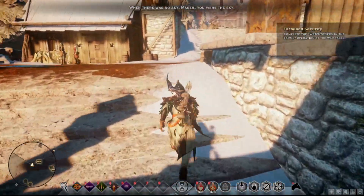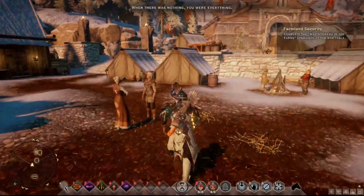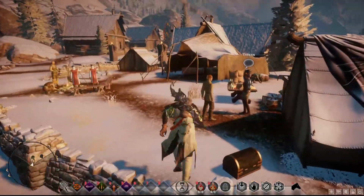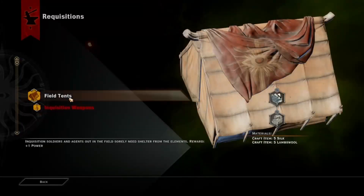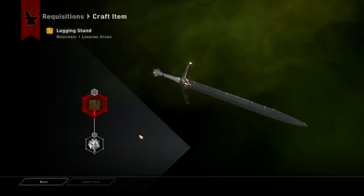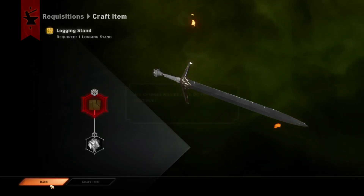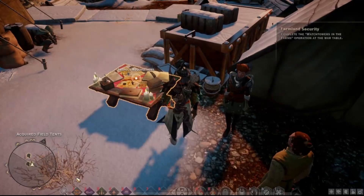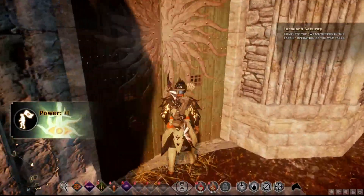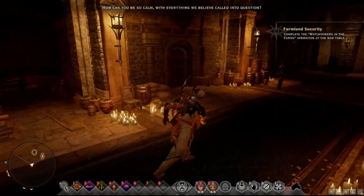Whatever, let me start my inquisition quest before doing anything. Let's go to the table, do our thing, and then go out again. Where is my inquisition table? Craft item — there we go. I have five iron, I have a lot of iron. I don't have a log in sand — that's the only thing I need. There we go, good job. We can also get some more space cleared out.